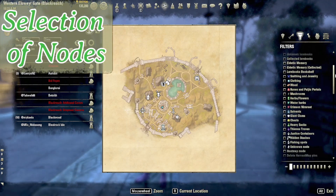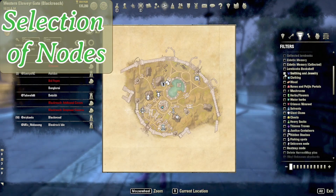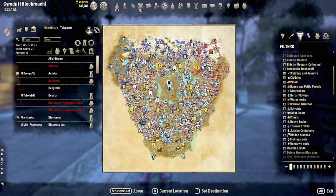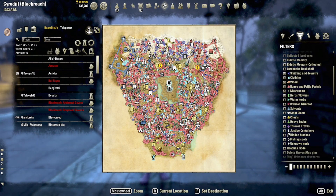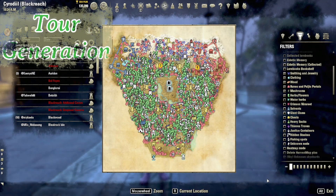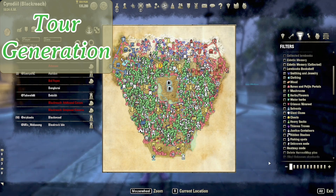The first thing you will want to do is open up your map and select your filters. Depending on what you want to farm, this will affect what appears in your farming tour. I'm going to select smithing and jewelry, clothing, wood, runes and citric portals, mushrooms, herbs, and chests. You can select as many or as few of these options as you want. You can see on the map the different items being populated — there are a lot of nodes to choose from. So let's use the tool to make an automatic farming tour for us.